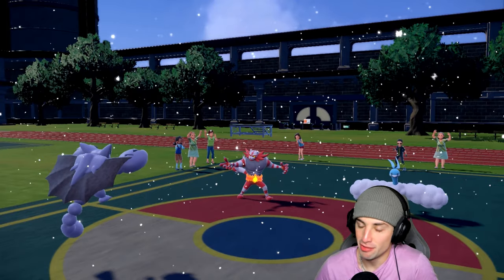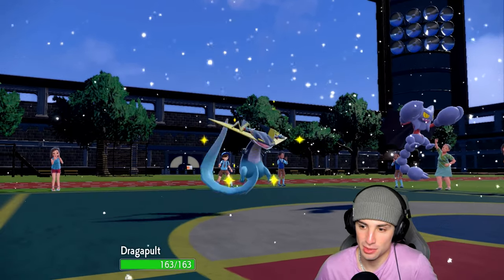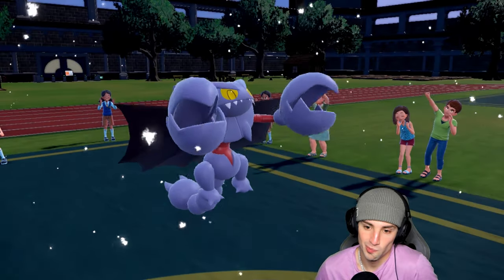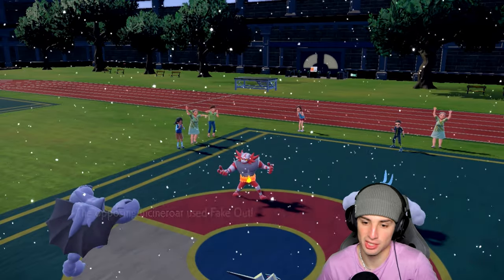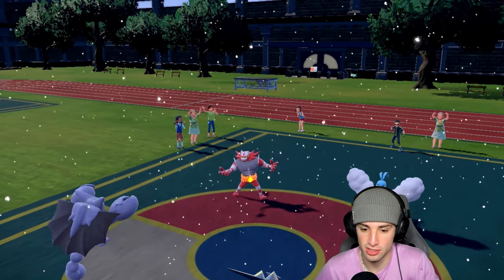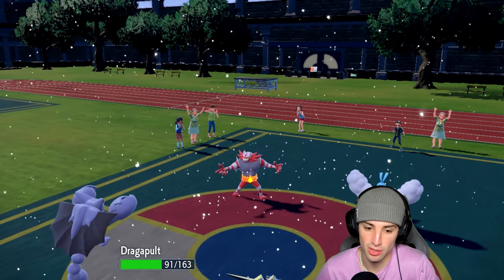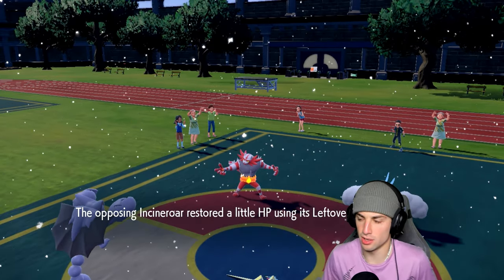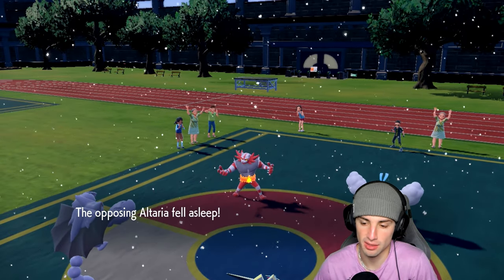We need some offensive power. Fake out launches into the Gliscor slot — we end up blocking it. Altaria goes for moonblast — luckily we soak it really well. Leftovers fly and they still have Tera. Altaria goes to sleep from the yawn — boy! We don't have Tera anymore though, we used it on Houndstone early in the match.